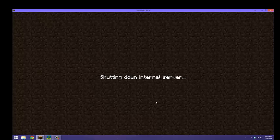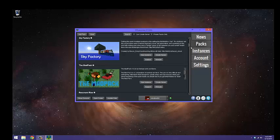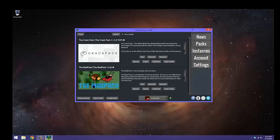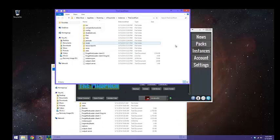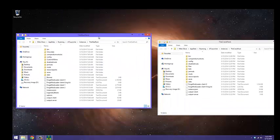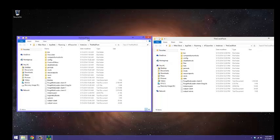I'll be back in the launcher. So that's the Crack Pack — to get it, you go to Instances, then get them from the Packs tab here and they'll show up in your Instances list. So that's the Crack Pack. Now I'm going to open the folders of both. The Mod Pack has the Lucky Block, that's why I'm using it.